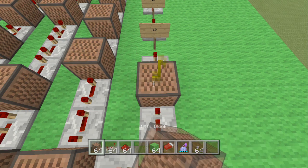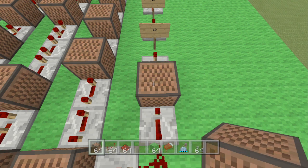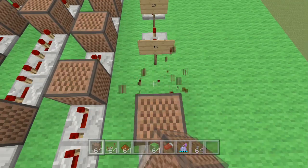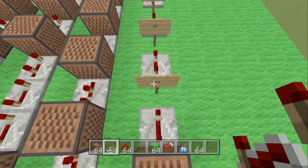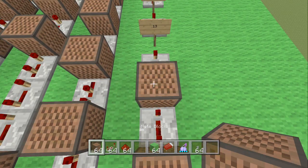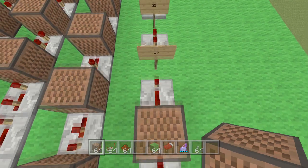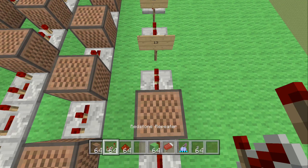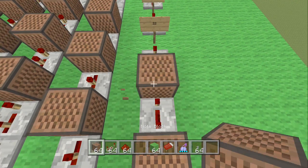The next note block is hit 13 times. Place another redstone repeater clicked 3 times. Next note block is also hit 13 times. Place another redstone repeater clicked 3 times, then another note block hit 13 times.